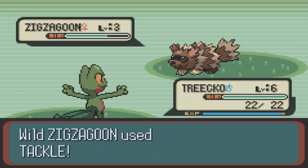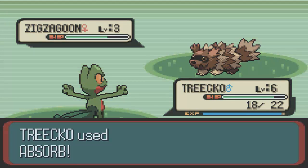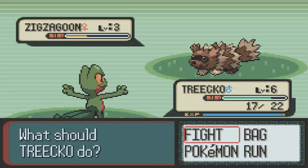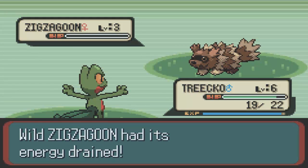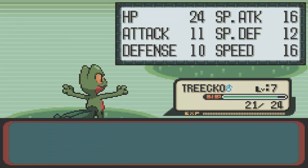We're gonna catch a few Pokemon here. I'm gonna hopefully try to catch this Zigzagoon, see if I can lower its HP just enough. It seems maybe another Absorb will take it down to low red, which is kind of where I want to be. That actually knocked it out. Okay, so that was a bit too much. I'll just have to lessen the impact a bit.